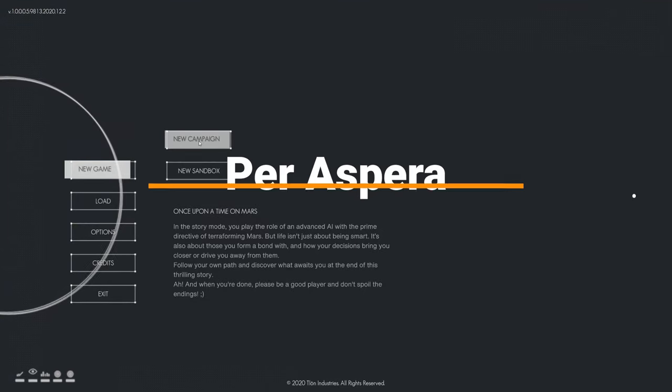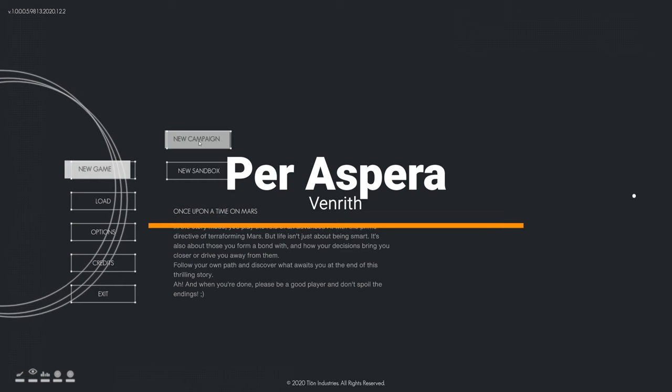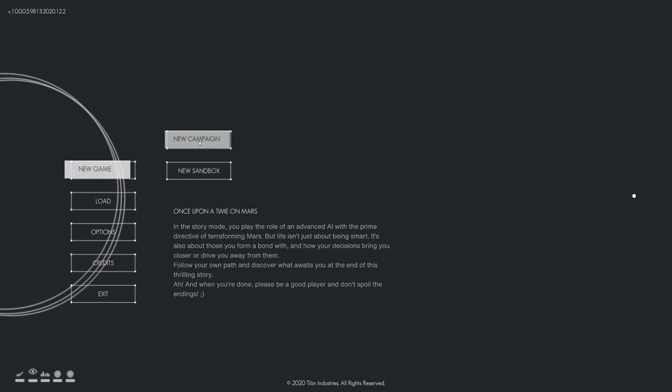Hello everyone, Venrith here. Welcome to Per Aspera. This is a Mars colonization game where you play as an AI. You're sent to Mars and you have to basically build up the base ready for human settlement.